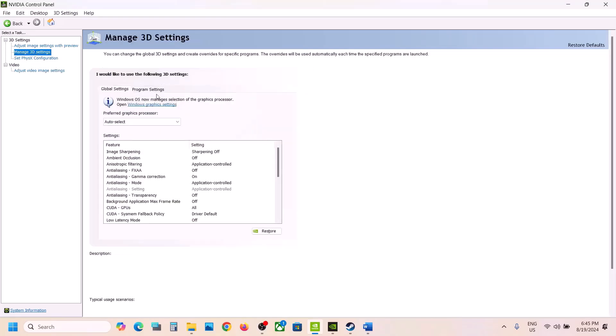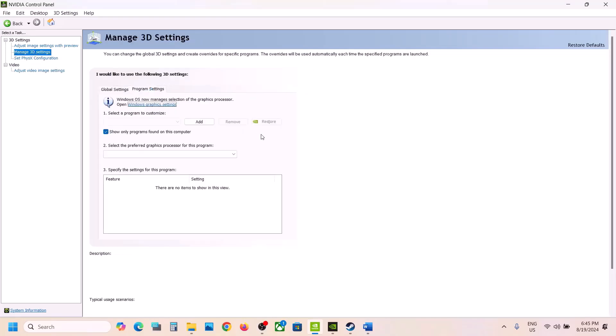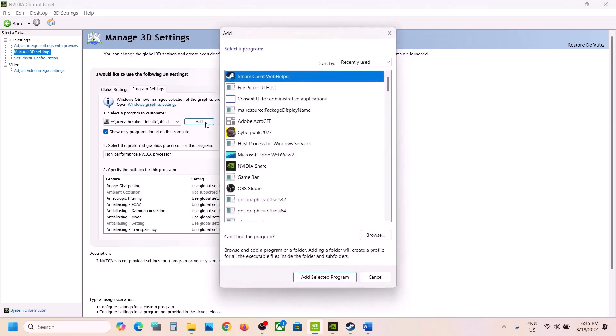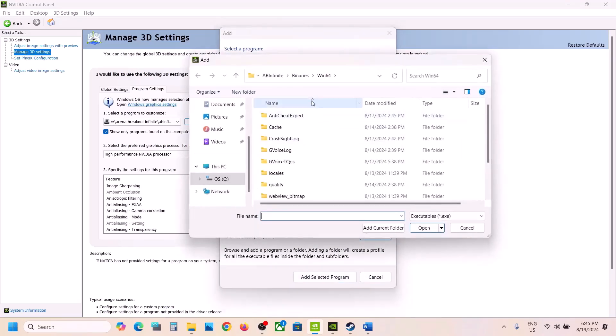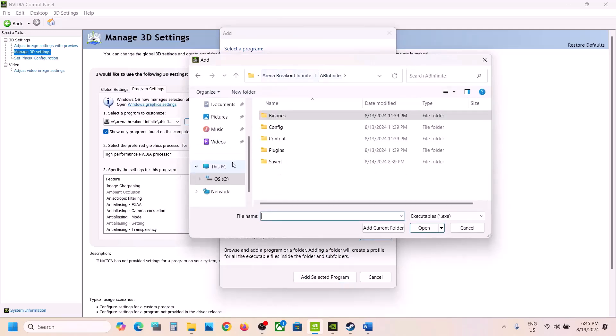You can also go to Manage 3D Settings, then go to Program Settings, and click Add. If you see the game in the list, select it and click 'Add Selected Program.' If you don't see the game, click Browse and go to the game installation folder.